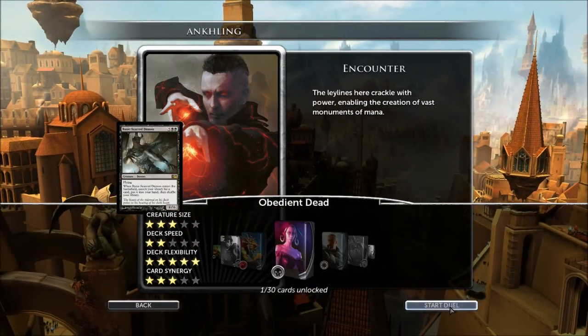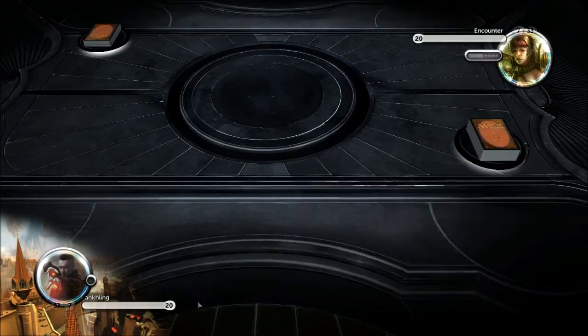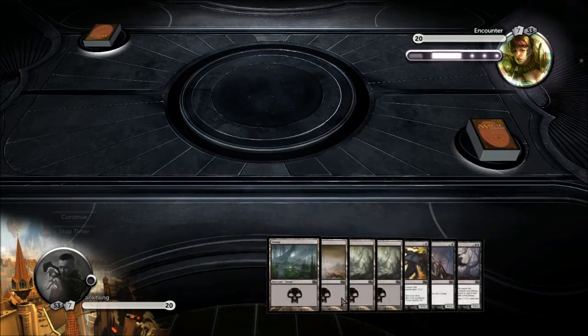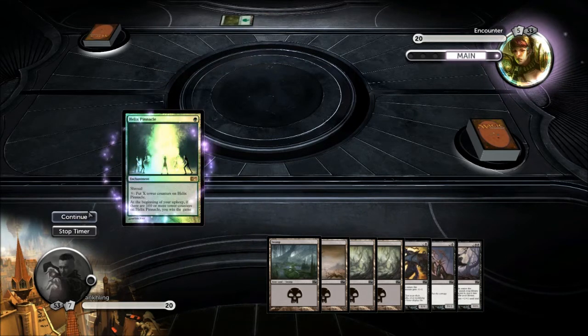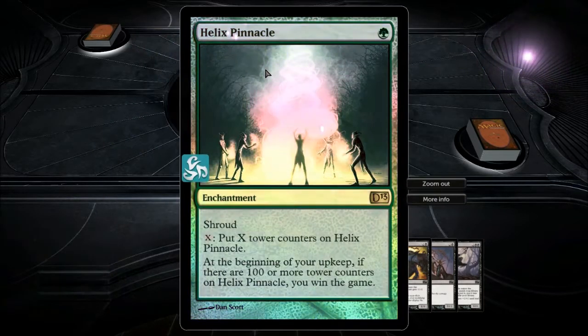The red deck would probably be the best, but we're going to go Liliana and hopefully we get a good hand, and hopefully we can repeat it. But it's pretty miserable. This is a good hand — keep hand. I think this hand can get there. It will be tight. It'll require a couple good non-land draw steps, but we have to raise a Helix Pinnacle.